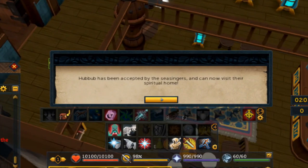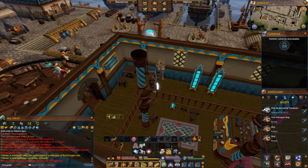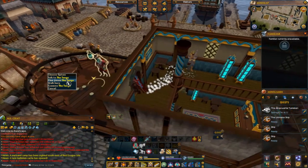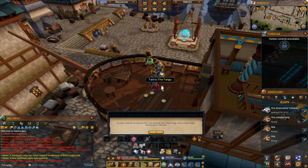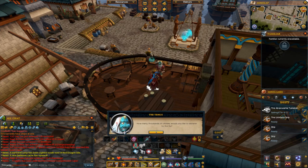Hubbub has been accepted by the Sea Singers and you can now visit their spiritual home. Since I already did all of them, this is what I get. For people who haven't completed all of this, this is what you're going to have to do. Just like the Tengu — if I went over to see him and hit clue focus, I can just donate with chimes.